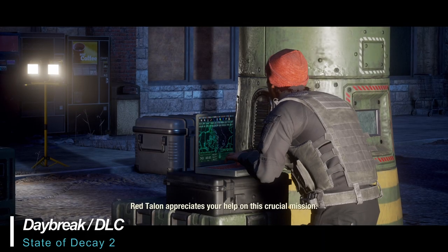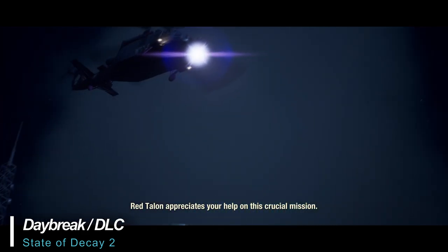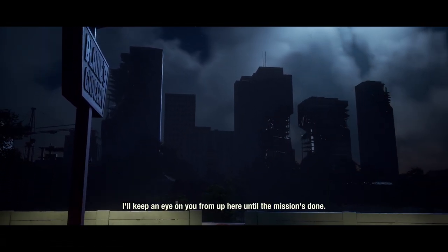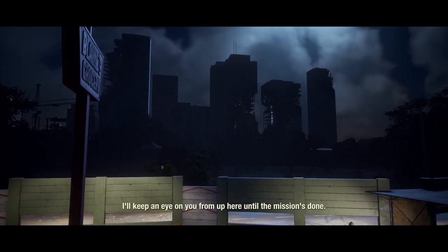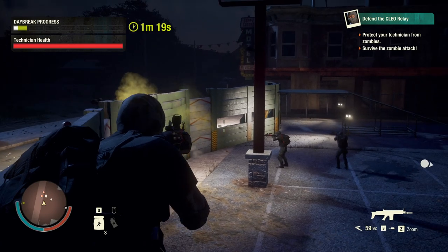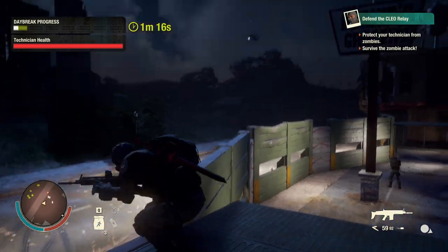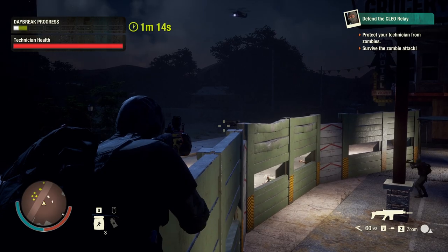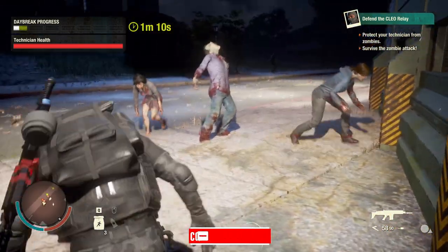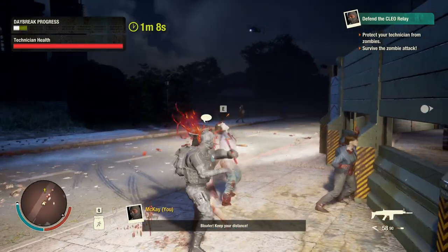Last but not least, the Daybreak game mode has you surviving seven waves of zombie attacks, lasting about five minutes each, with a short break in between to rearm, pick up supply drops, and build and repair walls. It's best suited for co-op play so you can coordinate with up to seven other players instead of just a few AI bots when playing alone. The basic premise is that you're tasked with defending a base and a technician while he works on deploying red talent assets.